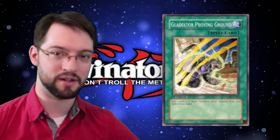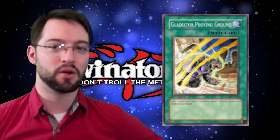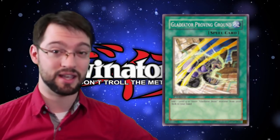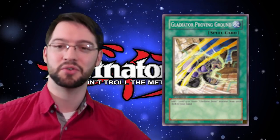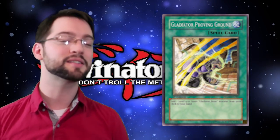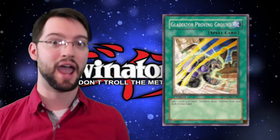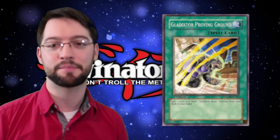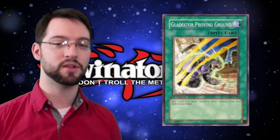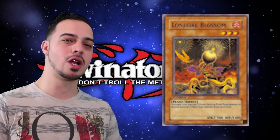Goblin Zombie was a great card and is still a great card. Number six is Gladiator Proving Ground. I almost know nothing about Glad Beasts but even I can tell you why this card is good. This normal spell card lets you add one level four or lower Gladiator Beast monster from your deck to your hand — it's just ROTA for the deck. A card this powerful and consistent makes any deck that much better, just like Toon Table of Contents, and the fact that Glad Beasts were actually a relevant meta deck makes this card absolutely fantastic.